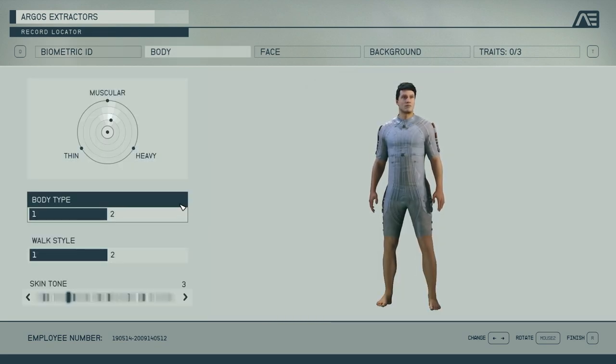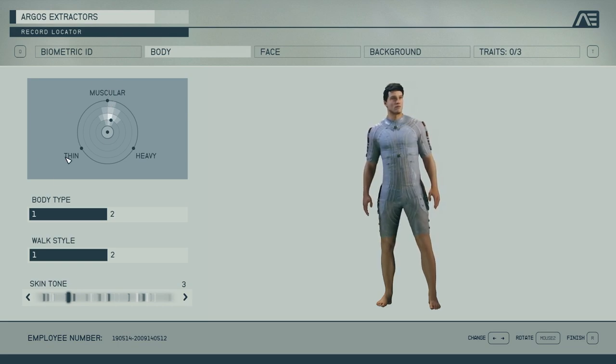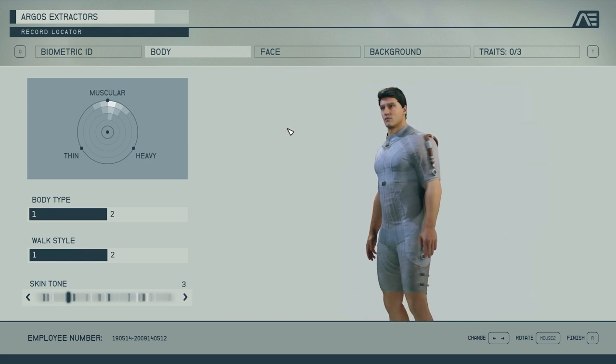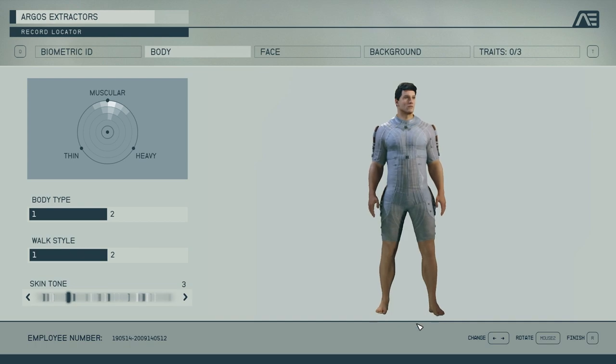The body options cover male and female, all combined here. I'm going to start with the male body type and show you how this works. You've got muscular, thin, heavy — it explains itself. You get to move this dot around, put it anywhere you like, and it modifies the body. If I'm on muscular, I've got a pretty muscular body — this guy looks stacked. You can't take the clothes off right now, but you can see he's pretty bulky.